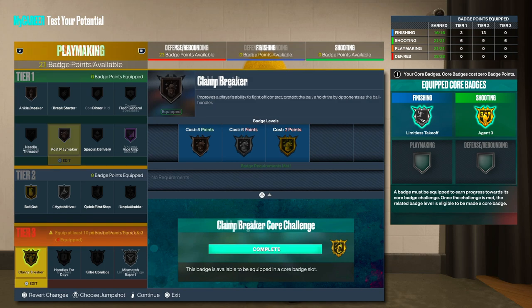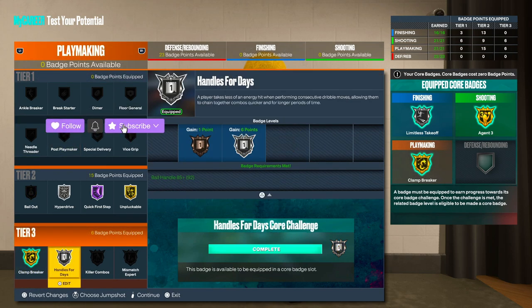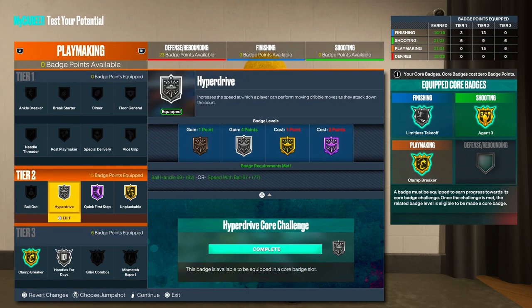On this build you're definitely gonna want to put your plus four on playmaking — everything playmaking. You can barely fit anything else — I can't even put on my purple Hyperdrive badge, which is unfortunate. That's definitely why you gotta put your plus four on playmaking so you can get it.